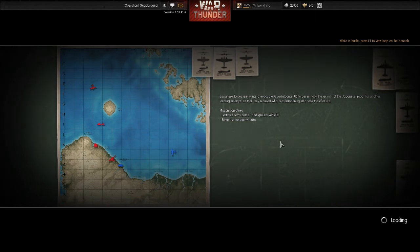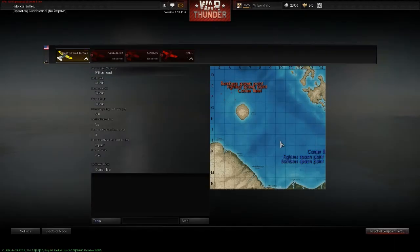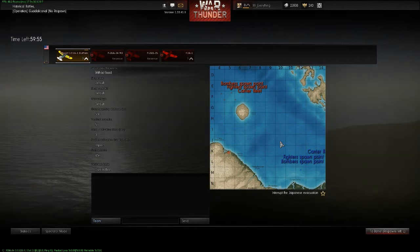We are joining a match. You get this little movie at the very beginning that tells you what you're supposed to do. It says Japanese forces are trying to evacuate Guadalcanal, and U.S. forces mistook their actions for another landing attempt. Destroy enemy planes and ground vehicles, bomb out the enemy base. I've chosen historical missions because of the maps and where the players start. It looks like they're on the other side of Savo Island.